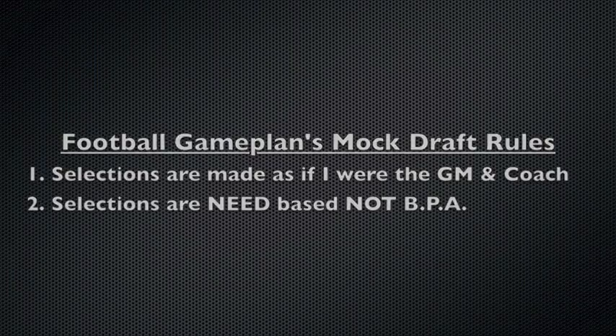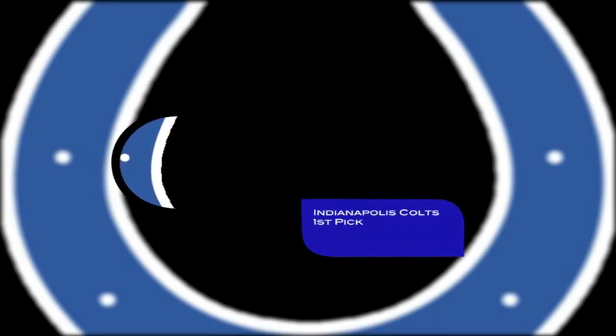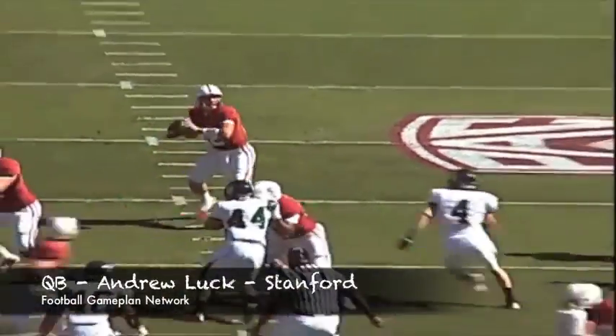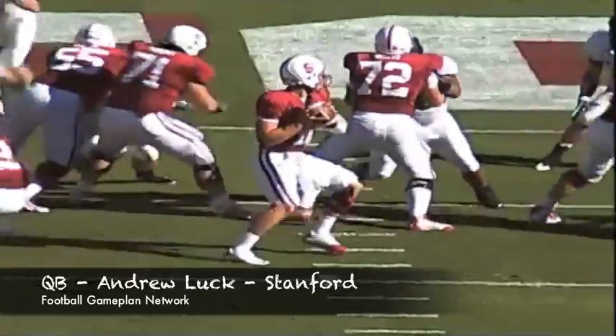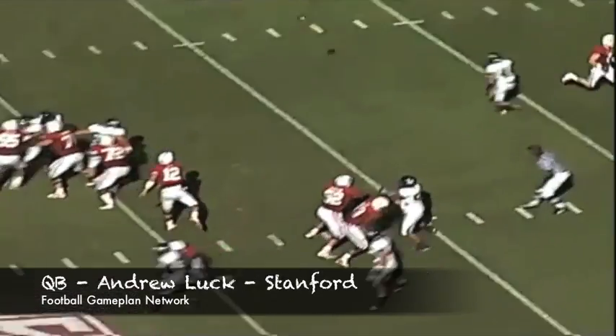Let's start with the Indianapolis Colts who hold the number one pick. The Colts look like they're going to be starting from scratch, so why not start with Andrew Luck? This guy can make all the throws, can make every pass that you want. What I like is his Aaron Rodgers-like athleticism out of the pocket, combined with his amazing passing ability, making him one of the best prospects in this draft.